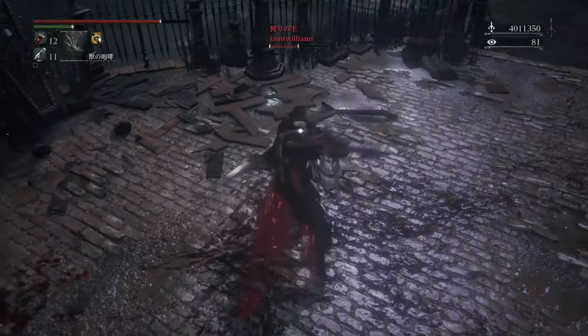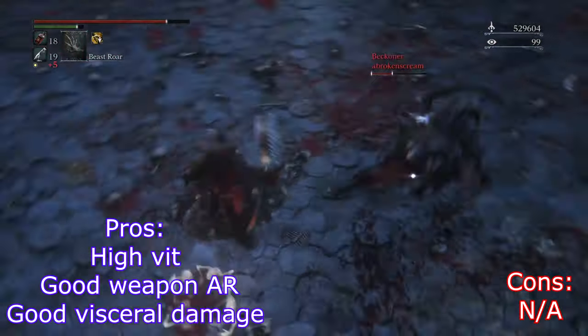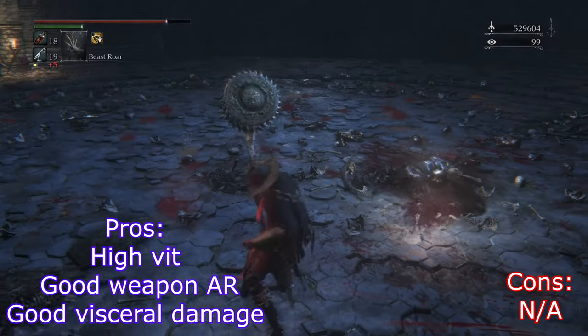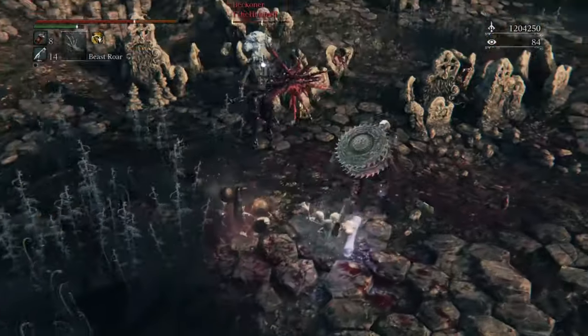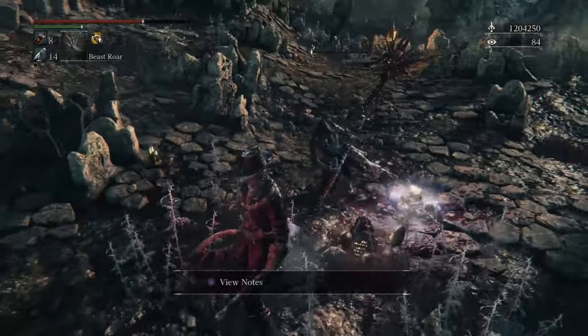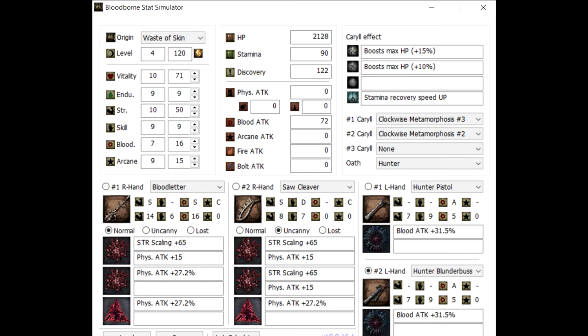You will see 15 arcane is a reoccurring theme, as it is a small investment to gain B-Store, other lesser tools, and in most cases additional weapons like the Holy Moonlight and Wheel. After each build showcase, I'll give alternative builds. For instance, this is another example of the vit gouge strength build — a waste of skin variant — with 16 strength for the bloodletter mace, which is very powerful on a strength build when gemmed properly. I will leave a link in the description below for the stat simulator I used in this video.